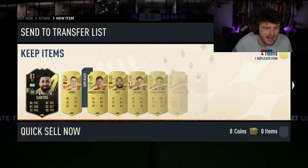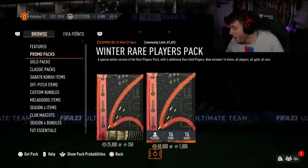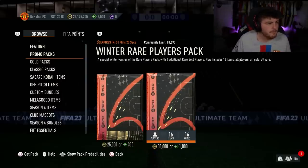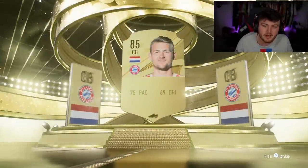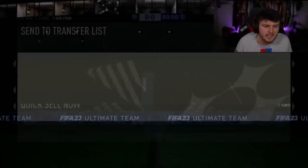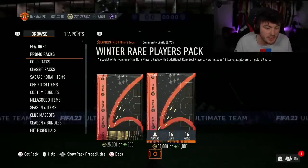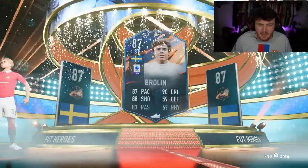We are a few 50k packs in and absolutely nothing yet. Llorente looks insane, in my opinion. Saliba looks pretty good too. There are some pretty good normal Foot Fantasies as well, but the heroes are taking the limelight. Van Dijk? Delete - it was just an 88 in-form, not anymore. Ginola's price cap is 5 mil? Surely he has to be extinct for 5 mil. We get a normal hero - Broline! I'll take it.